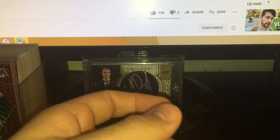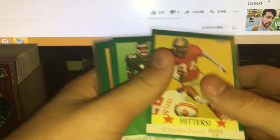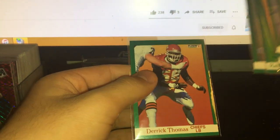This stack has decent players but they're still gonna be part of my 10-cent boxes. So yeah — Tim Brown, Andre Reed, Boomer, Howie Long, Herschel Walker, Art Monk, McCoy, Munoz, another Herschel Walker, Frank Minifield, Charles Haley, Randall Cunningham, and also the league leader subset with Mike Singletary, Lauren Moon, Steve Atwater, Marcus Allen, and Derek Thomas.